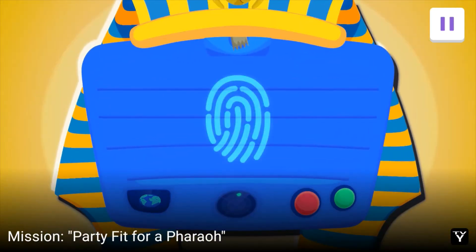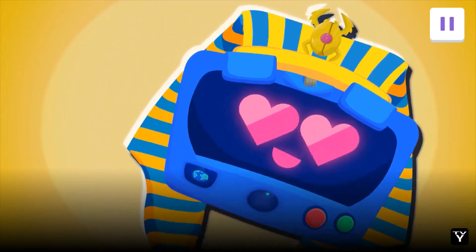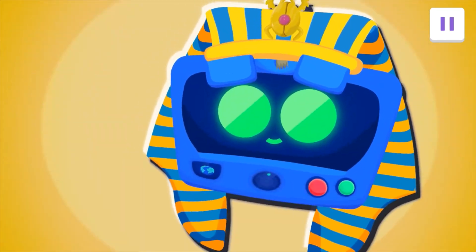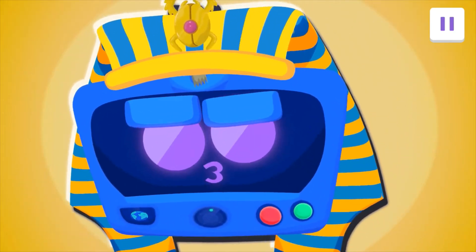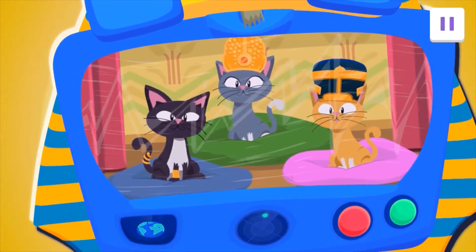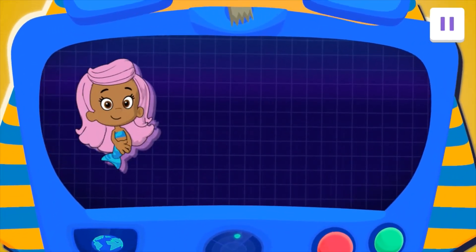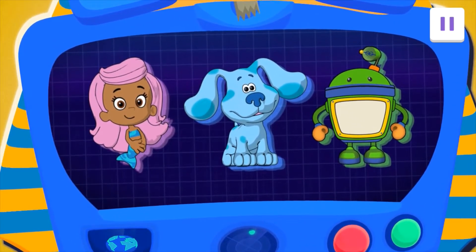Agent, place your finger here to accept your mission. Party time! Agent, it's the Pharaoh's birthday. She is the ruler of ancient Egypt and is turning six today. Your mission is to travel over 5,000 years back in time and help get everything ready for the birthday fun. I've assigned agents Molly, Blue, and Brot to help you plan the Pharaoh's perfect party.